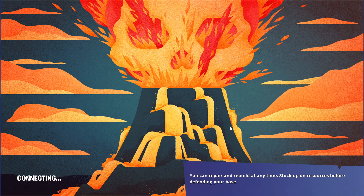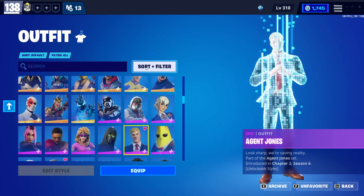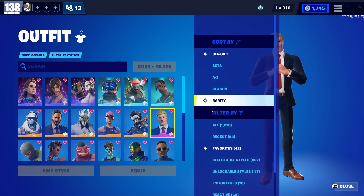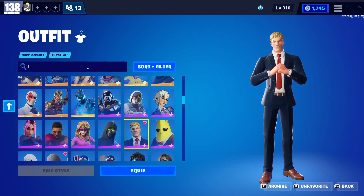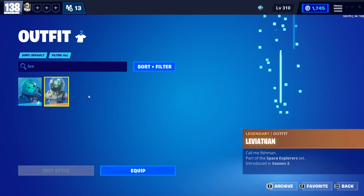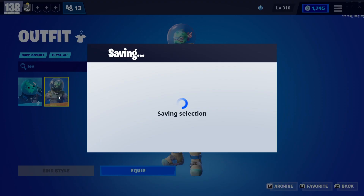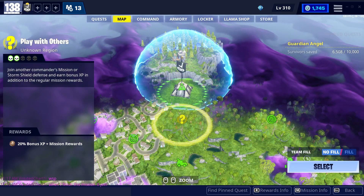We're gonna back out and I'm gonna show you the trick to not take damage from bees. It is a skin - that is the big secret. It is the Leviathan skin. This one right here costs 2000 V-Bucks, it's in the shop and it rotates through. We're gonna go back into that same mission.